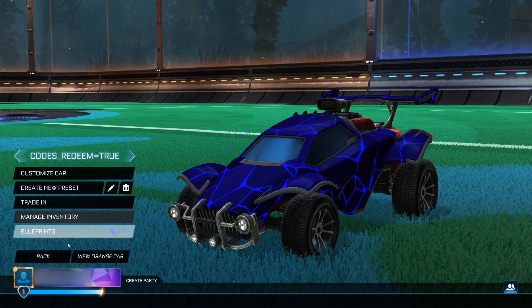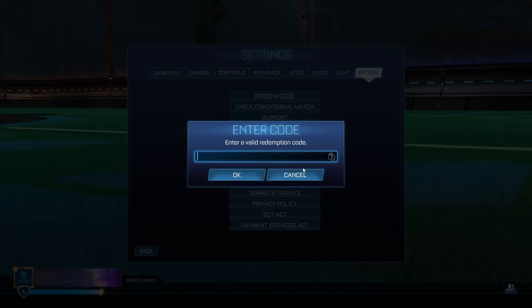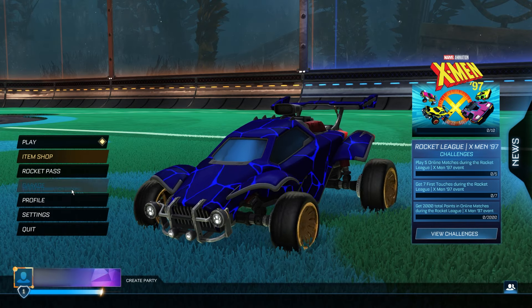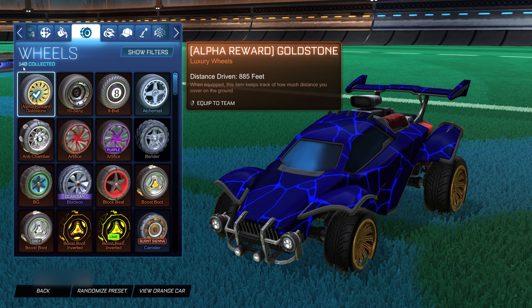Now for our fourth and final item — we've saved the best until last. I'm going to show you how to get the Goldstone wheels for completely free. You can't get this from anywhere else. The code is 2024_alpha_goldstone. Enter that, click Go, go back to the menu, and there we go — the alpha reward Goldstone luxury wheels in your game for completely free. Make sure you're carefully copying the exact steps shown in this video. We can equip them, and there they are — the Magma alpha reward Goldstone wheels for free.